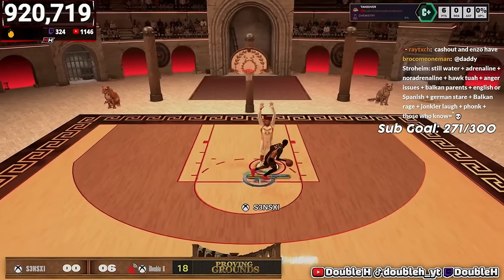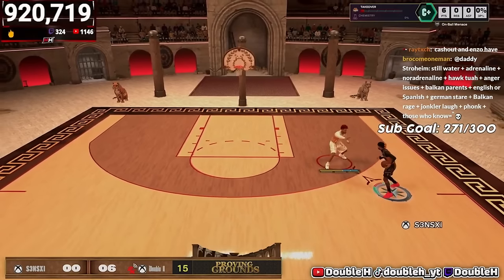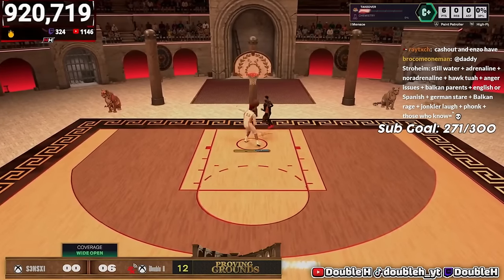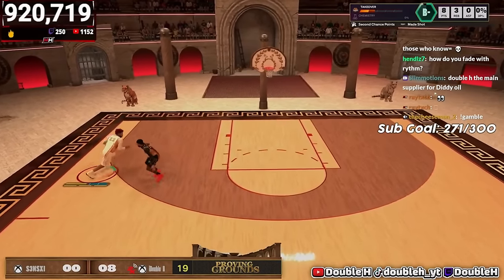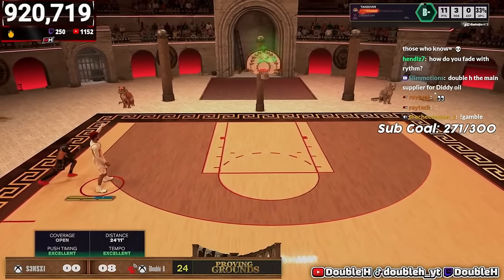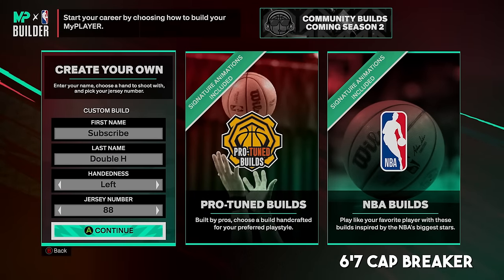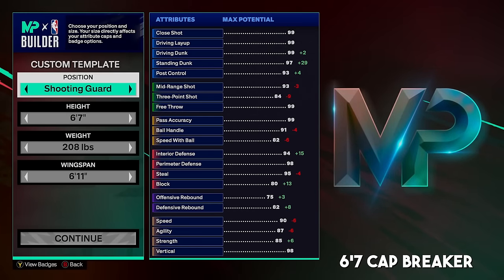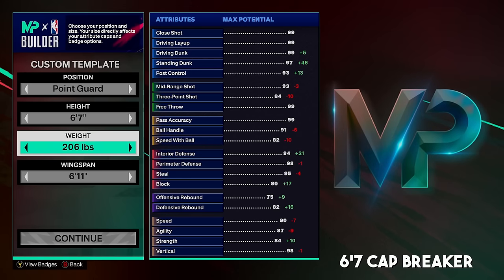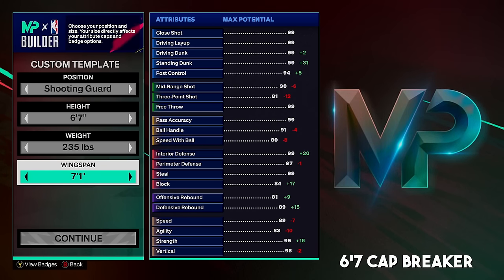This build took me a while to craft — it's kind of an adjusted, better version of the last 6'6 from my last video. In the builder: shooting guard at six-foot-seven, because on point guard the max weight is 230 pounds and we need to go a little more, so we're going 235 pounds with a 7'1 wingspan to get that 95 strength and still get an 89-90 mid-range.